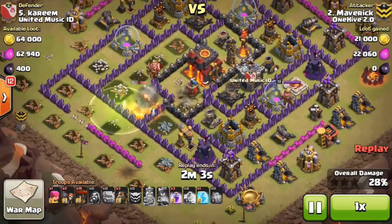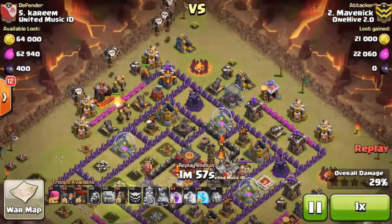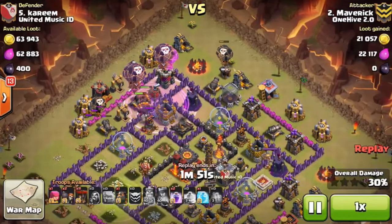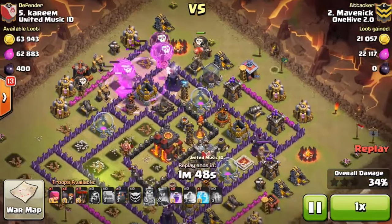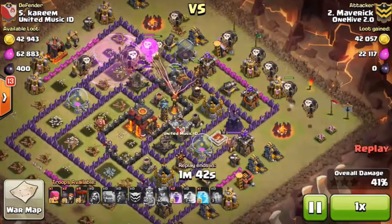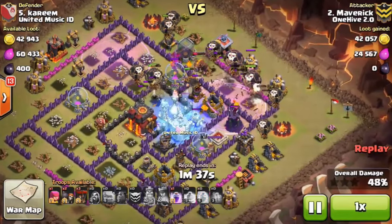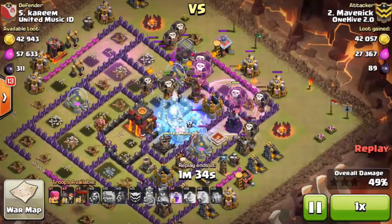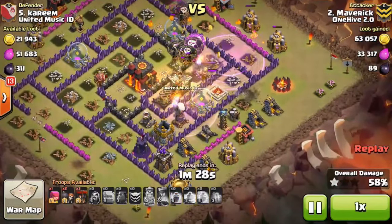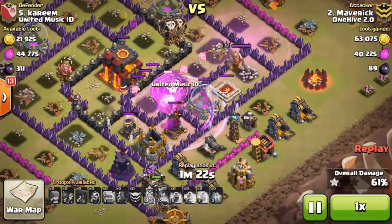She uses her ability and locks on to the Inferno, so that goes down. Now it's time for the Lalo — he's working counterclockwise around the base, nice and patient, with great placement on his rages forcing everything into the air defense rather than over it. A lot of times I see mistakes where members just put the rage over the air defense, but it's really all about the pathing and getting the balloons into the air defense as quickly as possible. That freeze was perfectly placed.